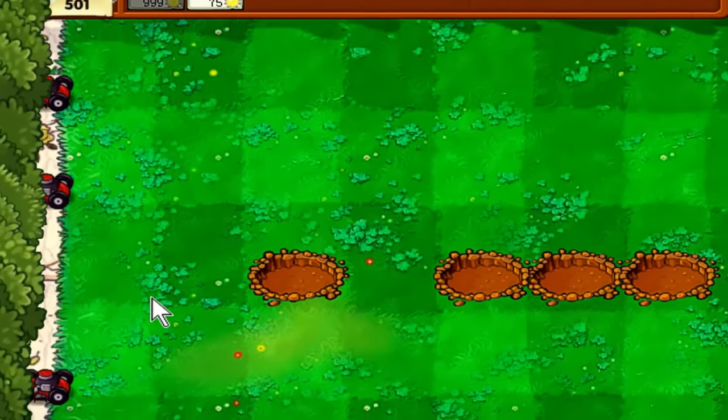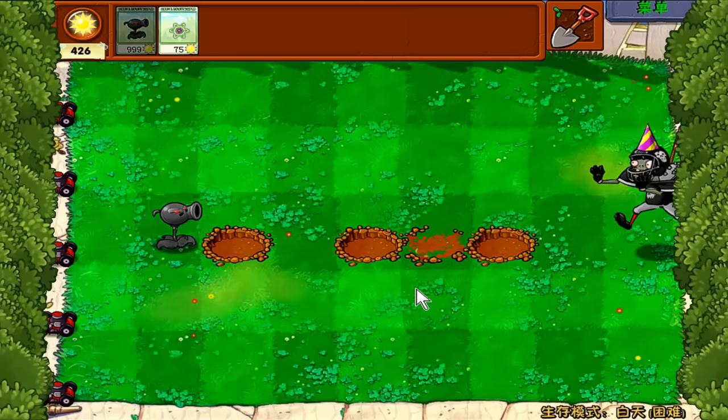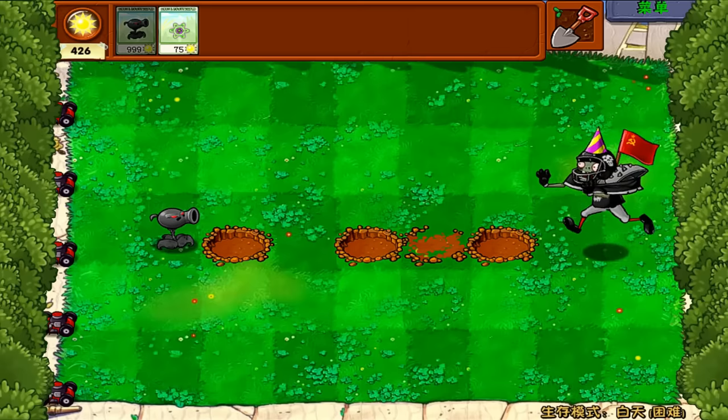Look at all the craters on the ground. But we really need some upgrading. Let's try to upgrade him to level 2. Now let's respawn the zombie and let's see what he can do. Fire.